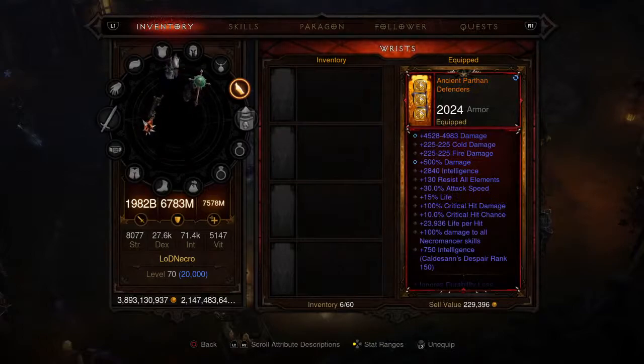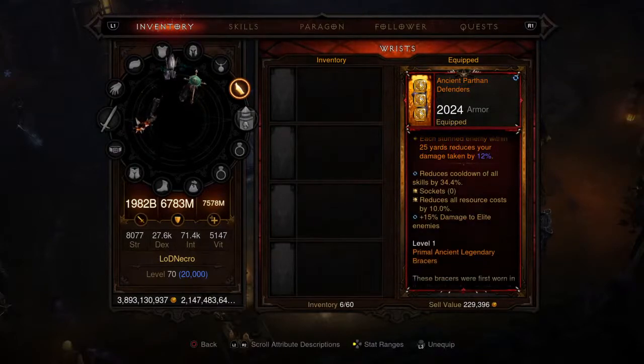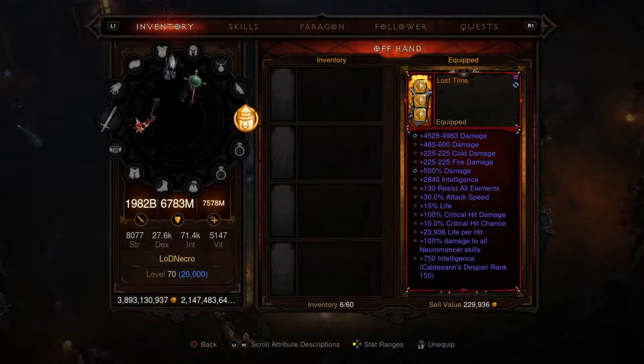Taking a look at the bracers — these are Ancient Parthian Defenders with 2024 armor. Lots of affixes: damage to all Necro skills, ignores durability loss, skill cooldown at 34.4, resource cost at 10. Level one Primal Ancient Legendary bracers.